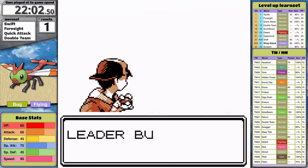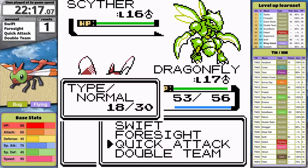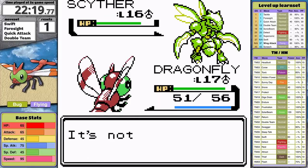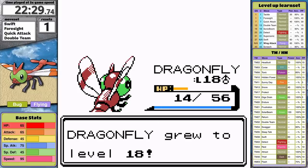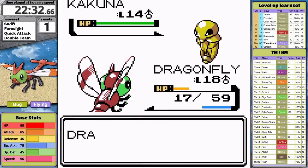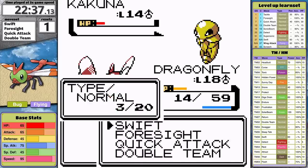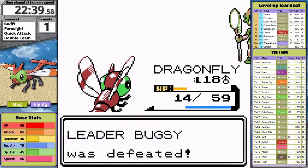Bugsy is the next challenge. Metapod isn't too hard — I use Swift twice and finish it with Quick Attack. Scyther is next and Swift isn't doing much damage. Fury Cutter gets scary fast, and on its fourth hit I get taken down to 14 hit points — I won't survive another hit. This little dragon bug deals enough damage though and the scythe-armed bug faints. Kakuna is last with Poison Sting. First turn it uses Harden giving me a free hit, and then it goes for Poison Sting, doesn't poison Yanma, and faints next turn.